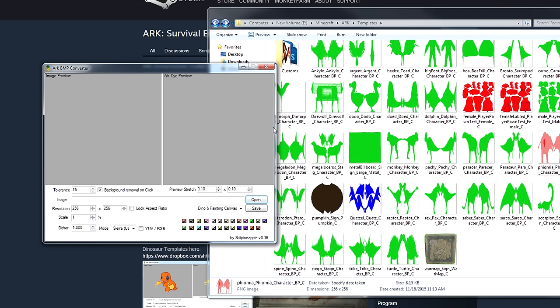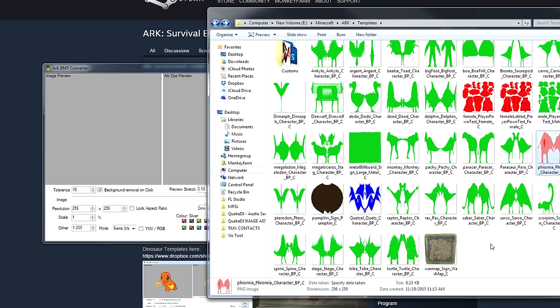First we're going to show you the ARK BMP Converter. This is probably my preferred program, and the reason why is because it has all these checkboxes with different ARK colors — these are all ARK dye colors. An image you have might have thousands of different colors, and those need to be converted into a combination of the colors actually available in the game to paint. You can check and uncheck these to avoid creating paints you don't need in your picture.